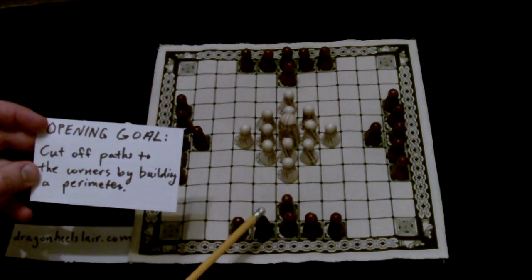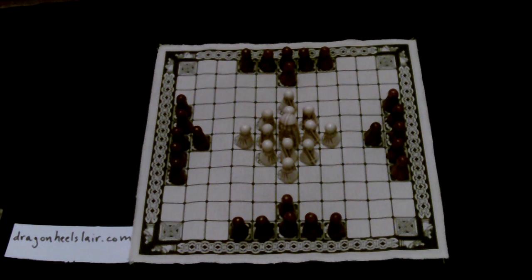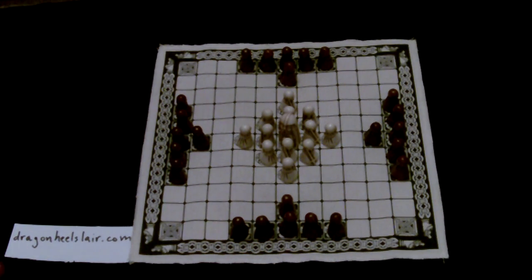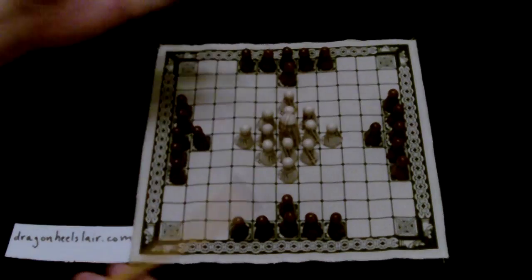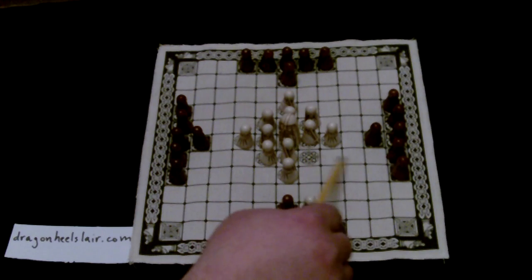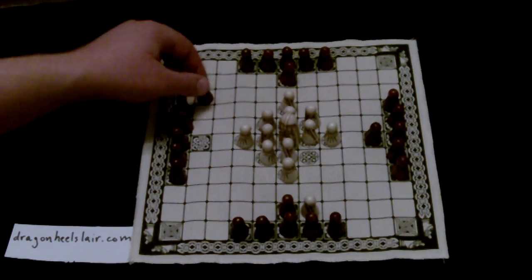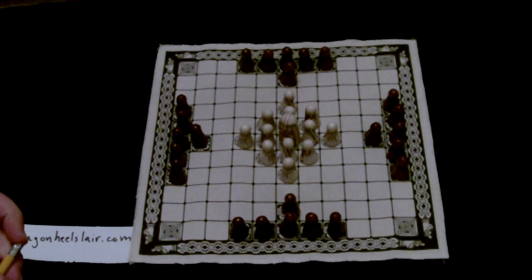The opening goal for black is to cut off paths to the corners by building a perimeter across all four corners. You want to begin developing on white's strong side — like in basketball, the strong side is where the ball is. If white makes a move that opens up one side for the king, that's the strong side. You need to play in that sector and weaken it by developing there.